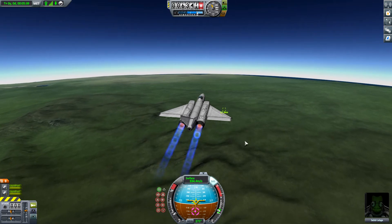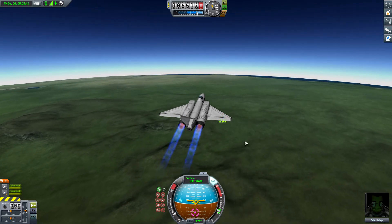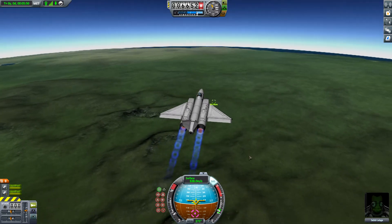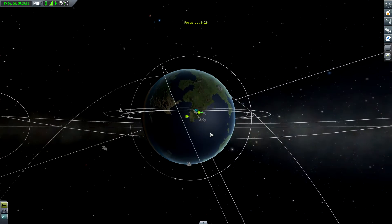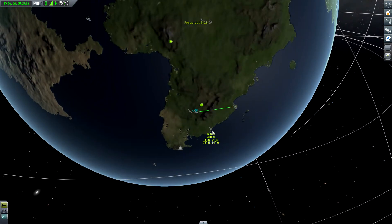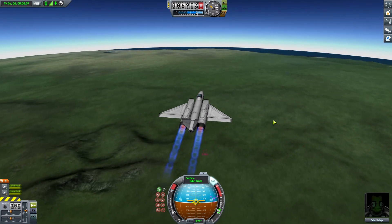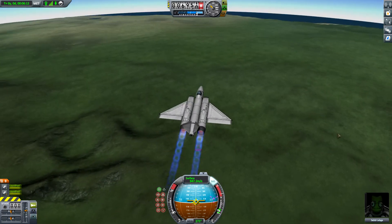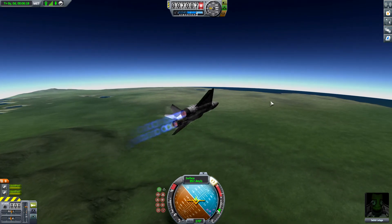I also visited every celestial body, with several landings. Let me set Sierra as my target. I had several missions to Duna — there's the Duna rover which is still on the surface of Duna. And during those missions I also built the small little Duna space station.